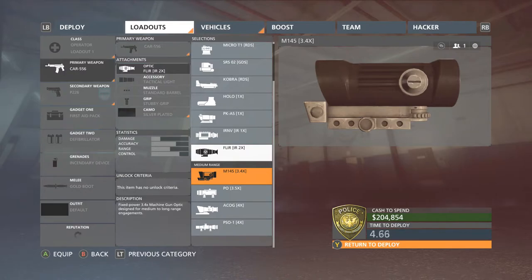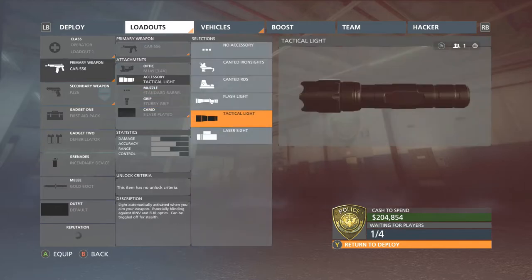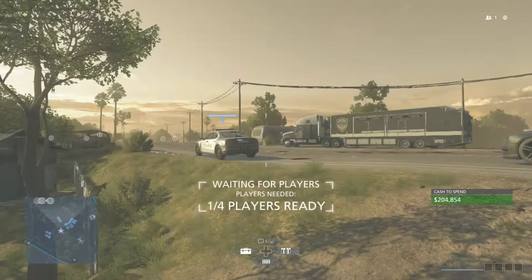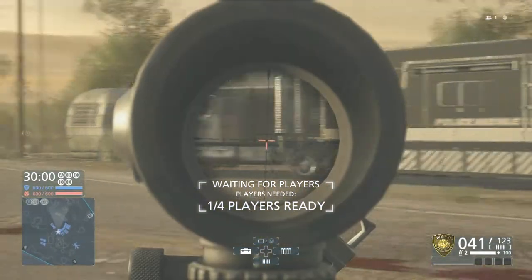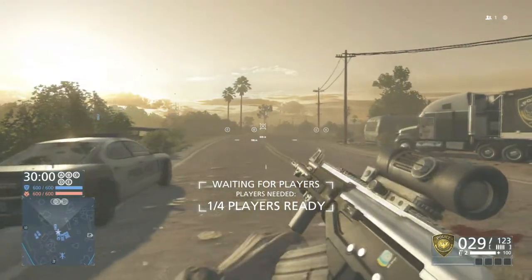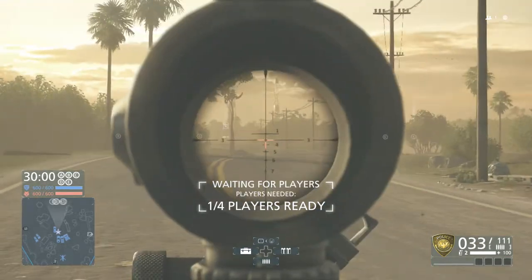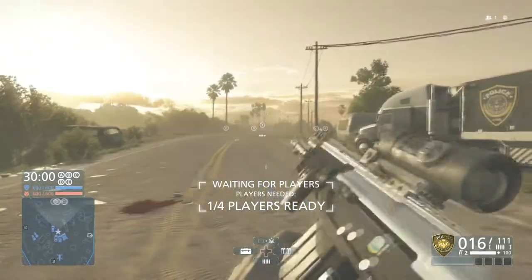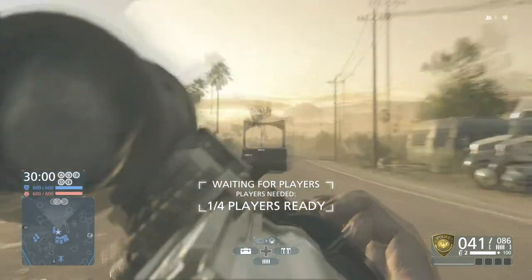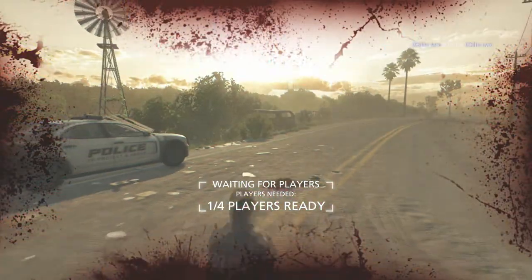Now we're going to the medium range M145 3.4x, and we should be able to run the canted red dot sight with it. Basically what this is: you have the 3.4x scope for range and a mini red dot sight for close range. If you like to run a scope for range and then switch over to close range and bust it out — that's how you do it. I think it's a pretty cool feature.